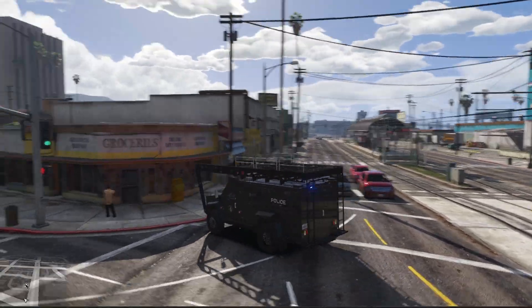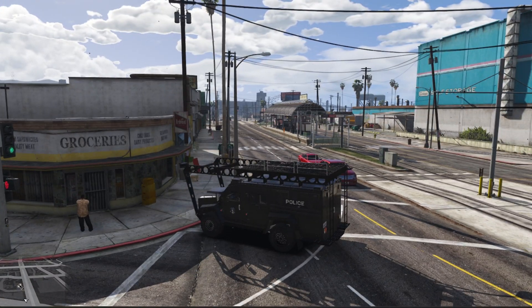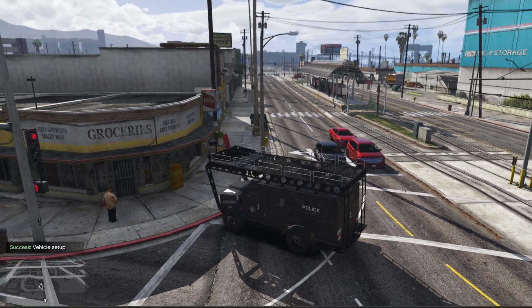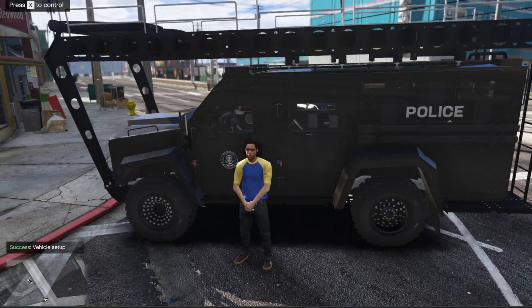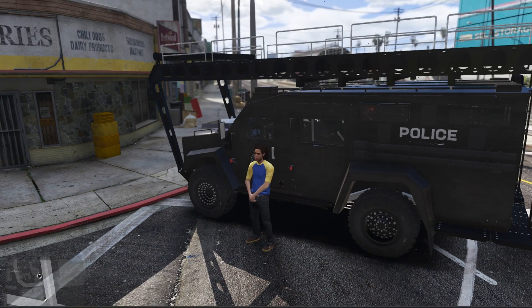I've gone ahead and spawned the SWAT ladder vehicle that comes with the resource. We're going to run the command slash setup vehicle, and the script will go ahead and set up the vehicle for us. We then pop out, and we can see 'press X to control.' Once we press X, our character does this animation where he's just kind of standing by, and we can begin to unfold the ladder.